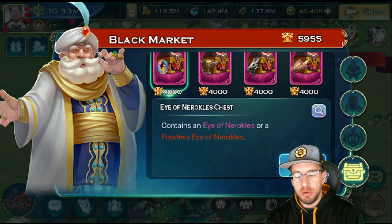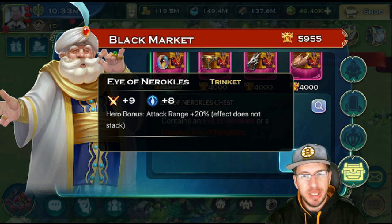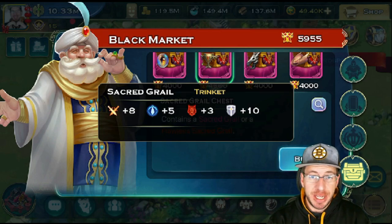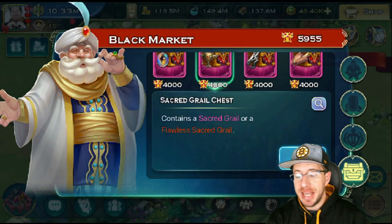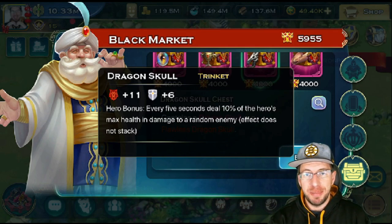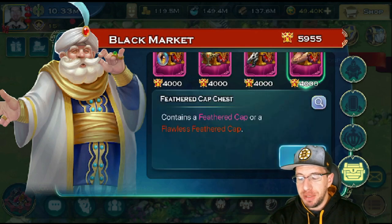We can see the new items. So there are three brand new ones, but just for a quick recap — we have the Eye, and what the Eye does is it gives a bonus attack range. Realistically, this isn't really a big one to go for. The next one is the Sacred Grail. Sacred Grail, when it's flawless, actually has amazing stats, so if you are a new player and you're going for stats, that is always an option. And then we have the Dragon Skull, which would have been broken before they fixed it. Now it's just... mine's collecting dust. It doesn't really do much.